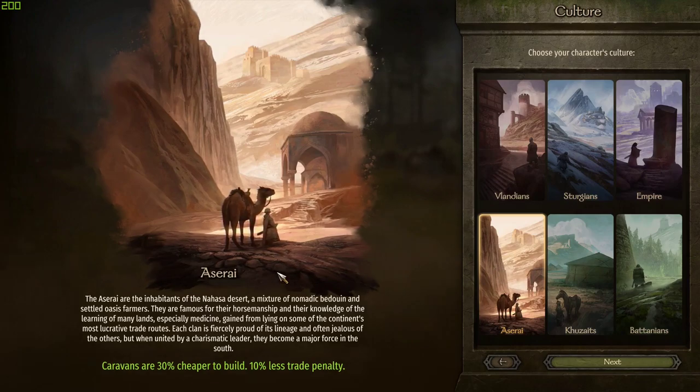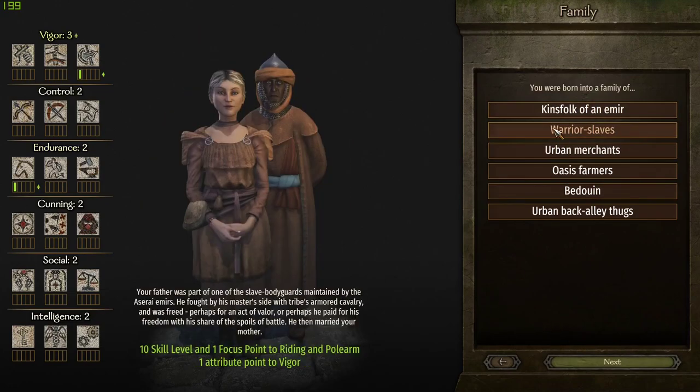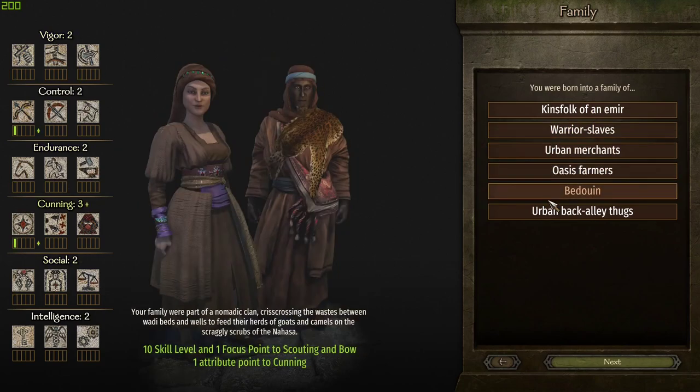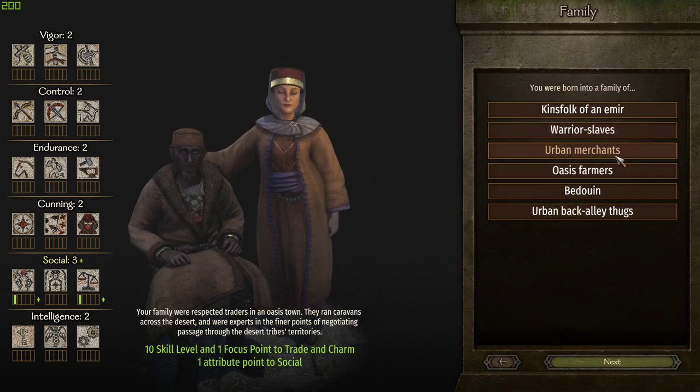This immediately makes things cheaper for you to buy and more expensive to sell by 10%. An important part of making yourself perfect for being a trader is that you want bonuses that go towards it. For example, if your parents were urban merchants, you get 10 skill level and one focus point in trade, so you start with higher trade. The focus point will allow you to get trade faster, which means you can get the perks even quicker as well.